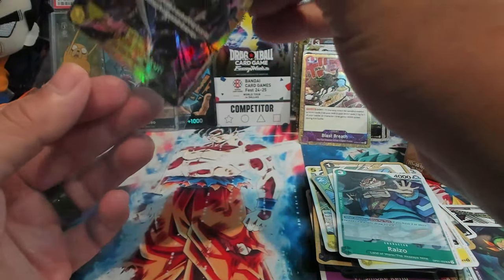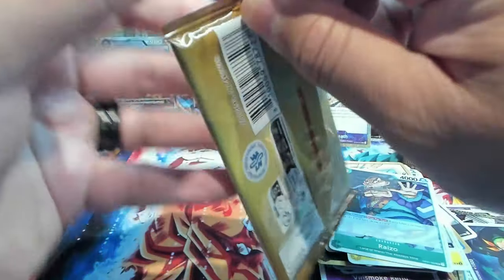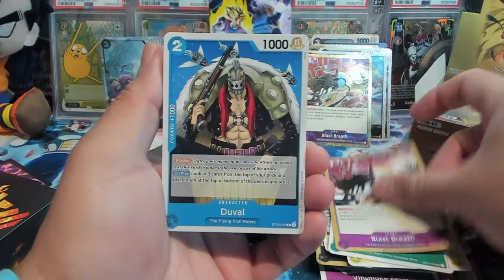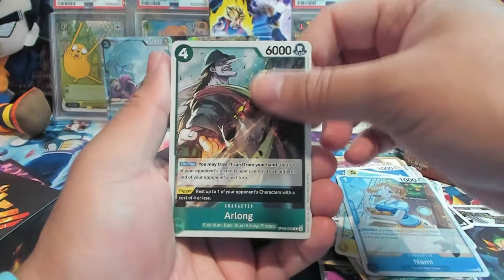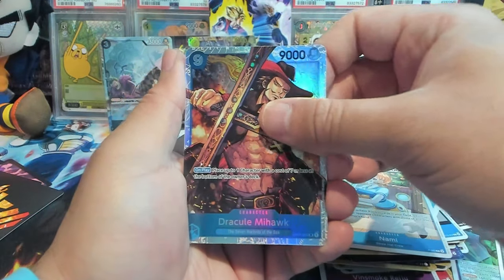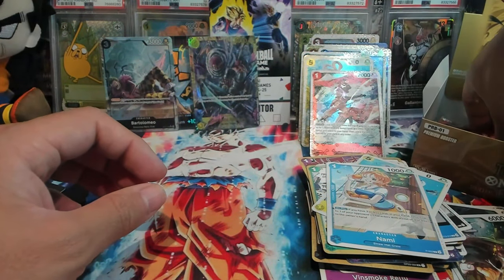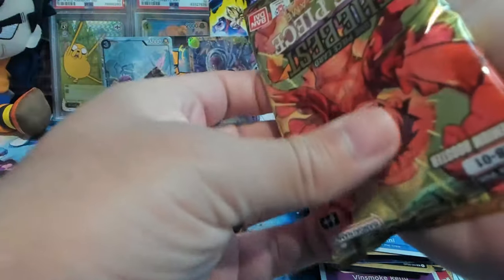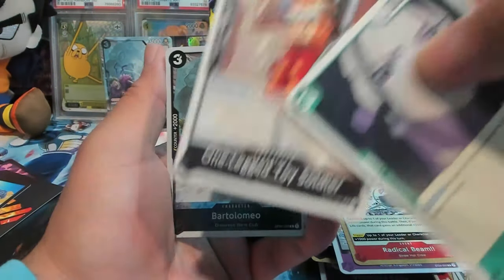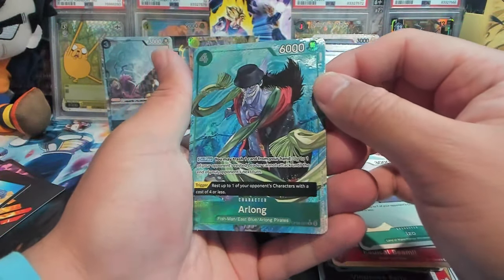Watch it be like a manga pack of crazy flip stuff. We have Blast, Duval, Shirahoshi, Nami, Arllong, we have Mihawk — I think this is actually from OP01. Yeah, that's from OP01, I remember when I cracked a few of those packs. We have Shirahoshi and then Bello Betty. Last two packs on the left side of the box — Bartholomew, we have Koala and an Arlo alt art.